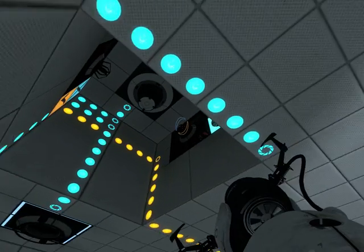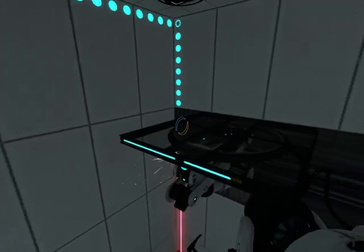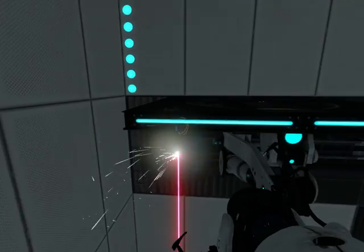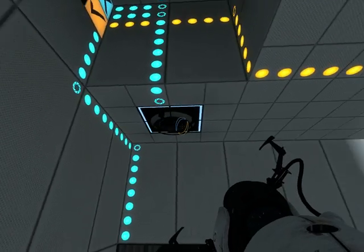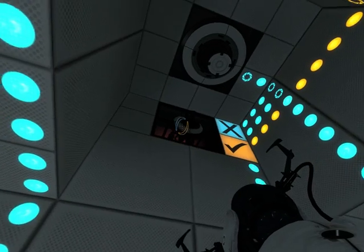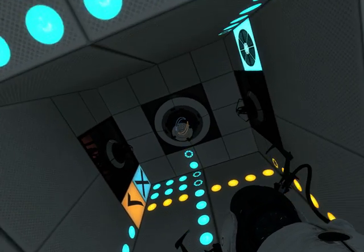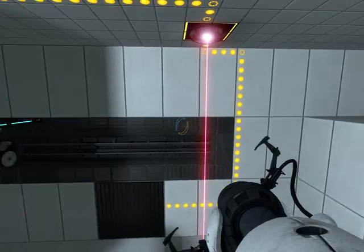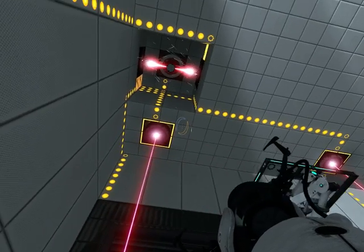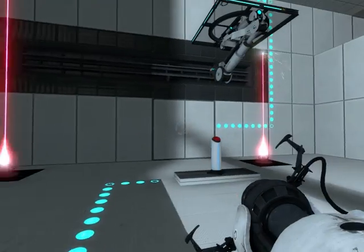So when you press the button, this laser turns on, activates this relay — which is connected to the moving platform. So this moving platform will start moving, this laser is no longer obstructed, which turns on this relay. And when these two relays are on, it'll turn on this laser, which makes sure that this stays on until another laser is obstructed. Now they're both on, and then the other one's obstructed so that laser turned off. And that's how that one works.